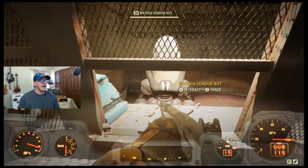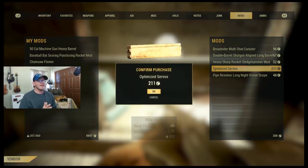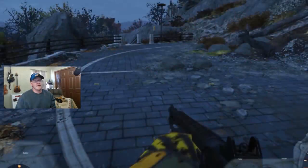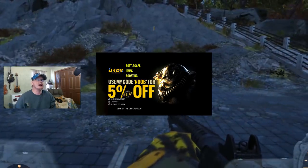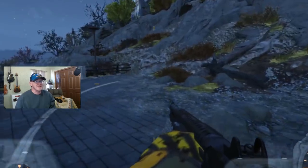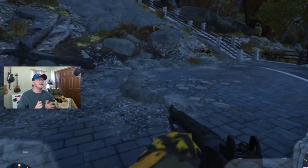The third vendor location is the Watoga Train Station — they also sell these mods. There may be other vendors out there, but these are the three I know of that actually carry them. They're completely random, so you will have to do some server hopping until you find calibrated shocks — that's what makes it difficult, but it's also the cheapest method. Alternatively, you can head over to U4GM to see if they have calibrated shocks for the Excavator Power Armor available, or you can go to Market 76, which has a Discord and a website where you can trade in-game items with other players.